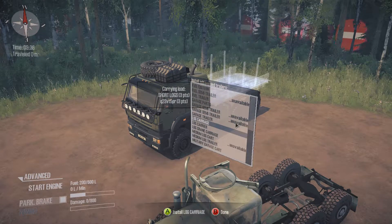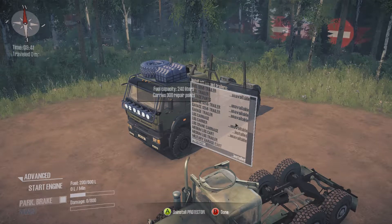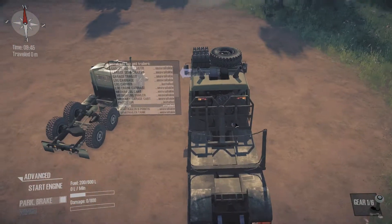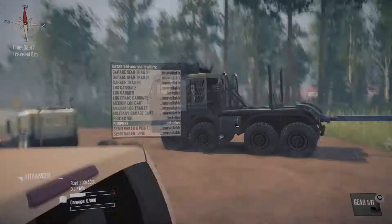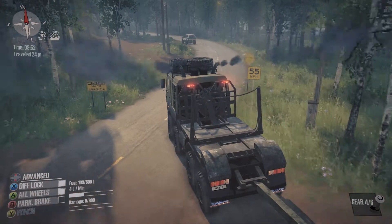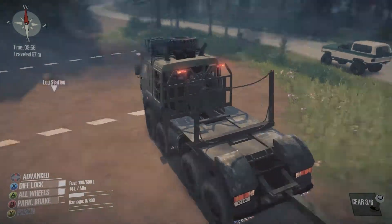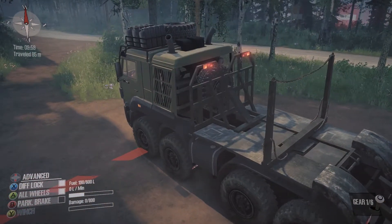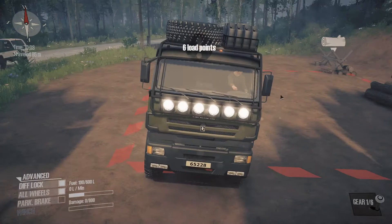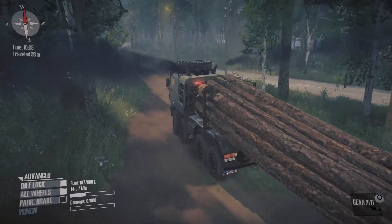We'll throw that on. Short log trailer, trailer hitch — actually we'll probably need a trailer hitch, maybe. So we're going to go ahead and put on the log carrier, and we need that attachment for the long logs. Something looks messed up with this other truck — we're going to get this loaded up. We don't have a lot of fuel; we might have to take our support truck, grab some fuel, and come back.